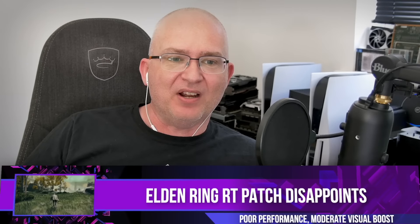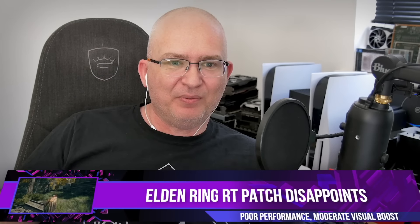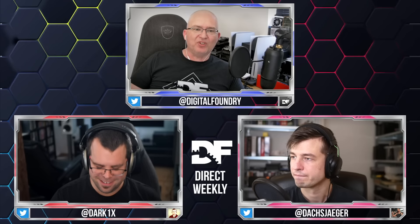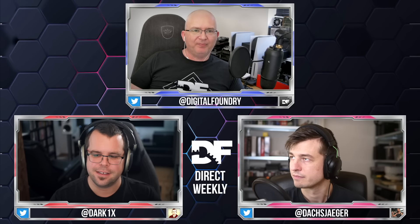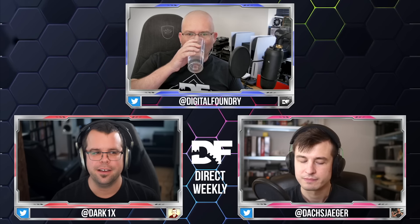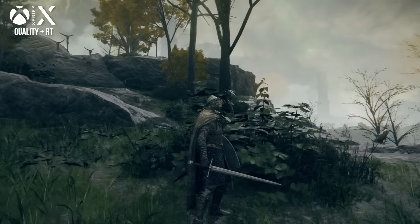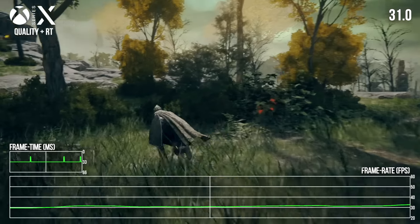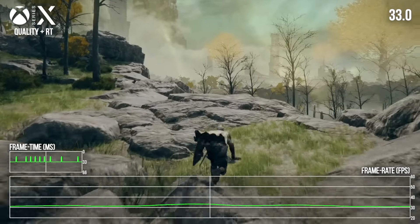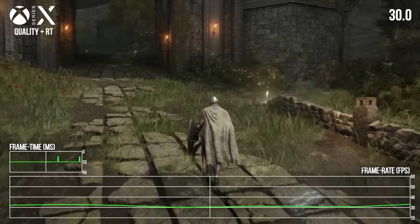Elden Ring ray tracing kind of just dropped out of nowhere. We had some behind-the-scenes knowledge that it was happening, but it just appeared. And well — it's FromSoftware. We always go into this with a certain level of expectation management. This is the implementation of ray tracing that gives ray tracing a bad name — because while the benefits are visible and welcome, it's not a game changer. It doesn't dramatically transform the visuals in this game, and more importantly, it doesn't really help with the most serious issue, which remains performance. They're introducing this on consoles where performance is already a struggle, there's no proper 30fps cap, and so it's basically: enable this light ray tracing feature and receive fewer frames.